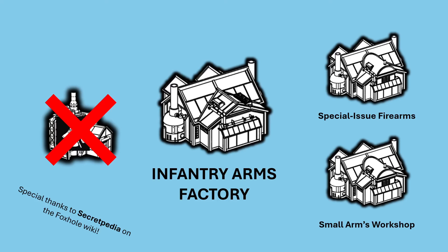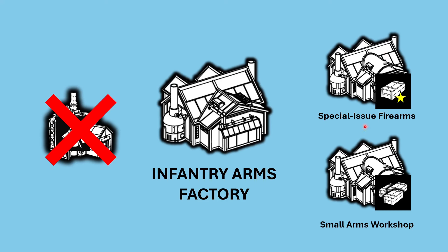So, first and foremost, there are actual icons now. Thanks to Secretpedia on the Foxhole wiki for uploading these — I basically ripped them straight off the wiki, and they look awesome. This is what the Infantry Arms Factory looks like. The Special Issue and the Small Arms Workshop on the wiki currently still have the same icon, but I'm sure this will be fixed in a day or so.